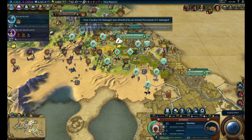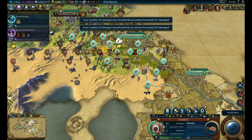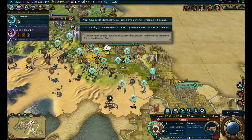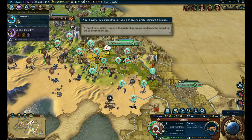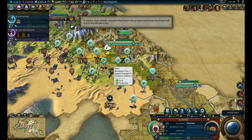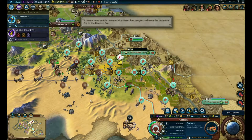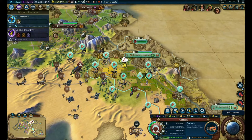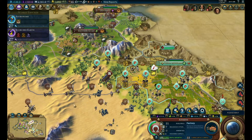He's attacking me - nobody cares. But yeah, he's got all these units and I'm going to have to deal with them before I take his city, so we might as well do that first. We'll get some experience with our artillery - those will be our first attacking forces.